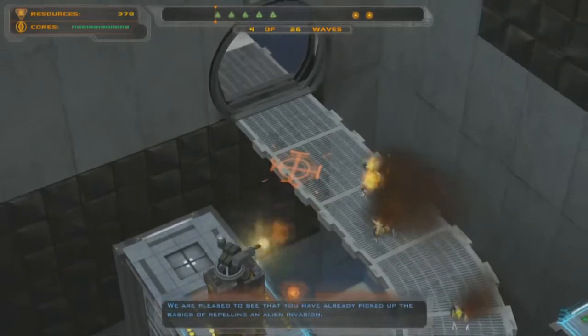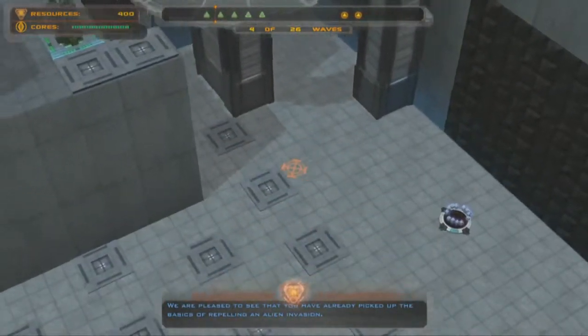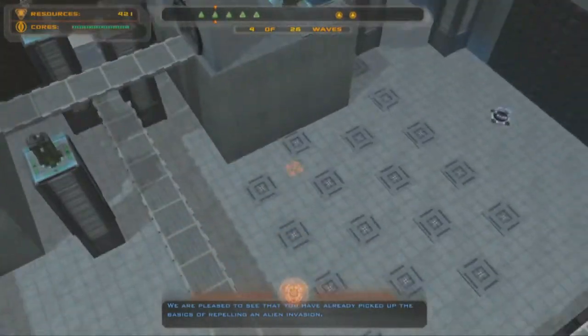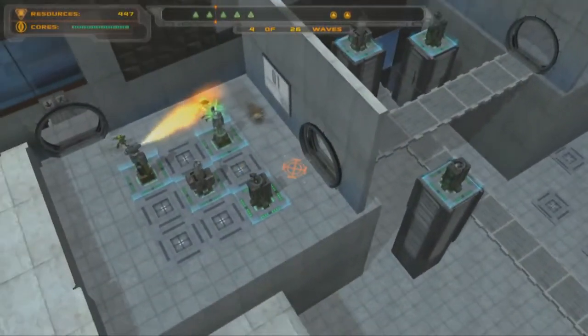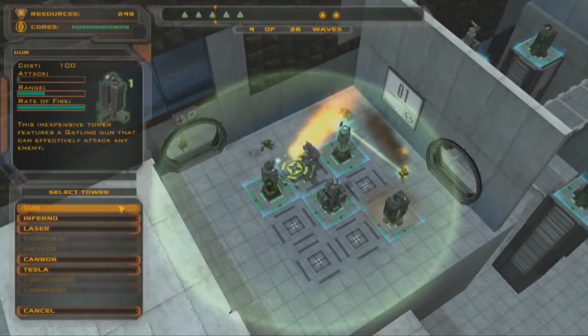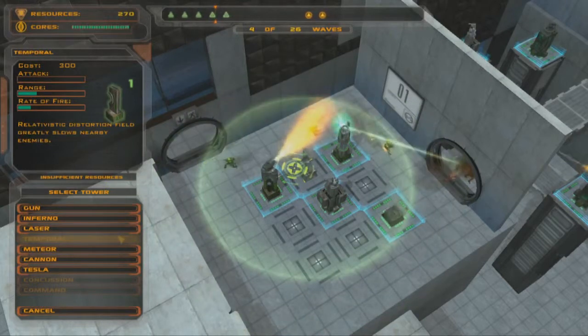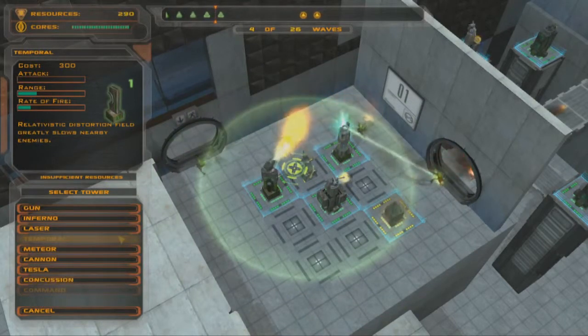We are pleased to see that you have already picked up the basics of repelling an alien invasion. And it only gets better with all this great stuff. Play with a mouse or keyboard. Hook up your Xbox 360 controller for Windows. Portal and Defense Grid — that's like ham and eggs, Hall and Oates, me and Vectrex. Things that just go well together.